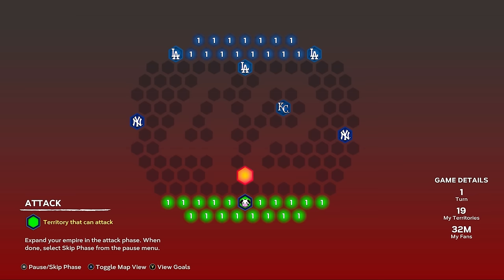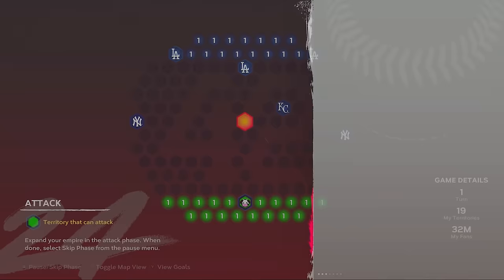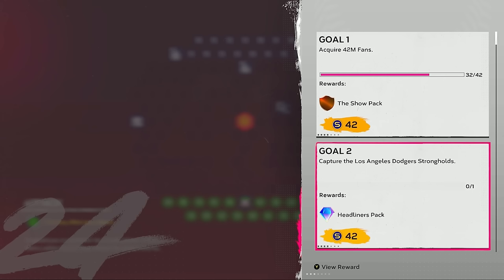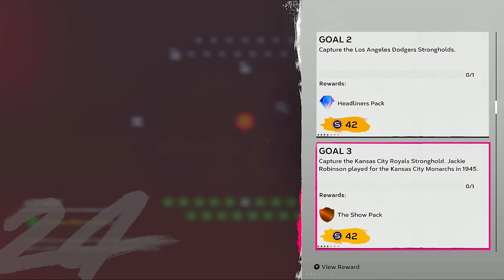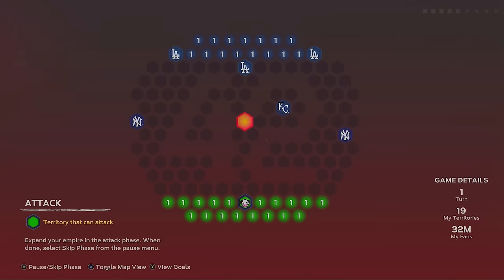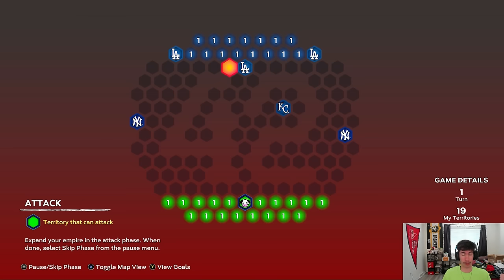The conquest map has six strongholds to beat. Goal one: acquire 42 million fans — you get two Show packs. Goal two: capture the Dodger strongholds (three of them) — you get 42 stubs and a Headliners pack. Capture the Royals stronghold — two Show packs and 42 stubs. Capture the Yankees stronghold — a Stub Millionaire pack and 42 stubs. Conquer all territories on the map — a five-pack bundle, 42 stubs, and 1000 XP. No turn or time-based goals. That completes 35 points in the program.